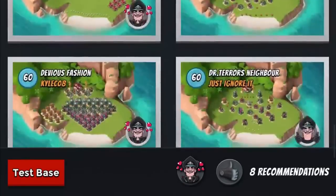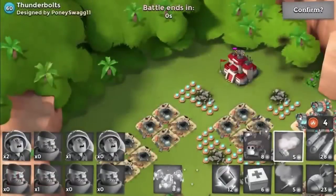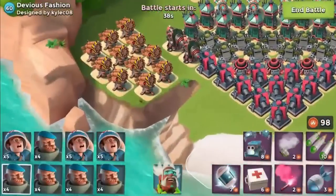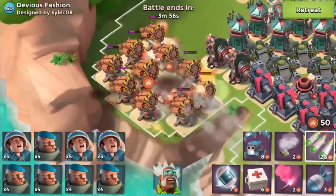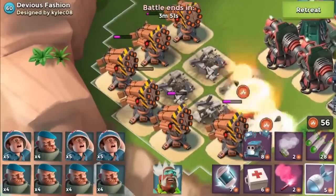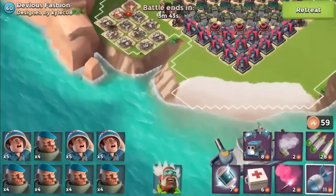That one looks fun - let's try this one here. We'll also try out one of the ones I built after this, and we could do a couple of real player bases if you guys want. We've got rockets and cannons at the front - obviously we're going to have to take the rockets out because they are basically going to seriously annoy us. We've got a couple of barrages and artillery, but we're going to have to use quite a bit of GBE.